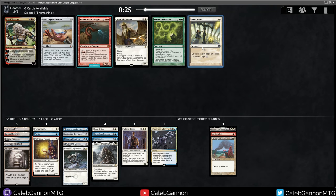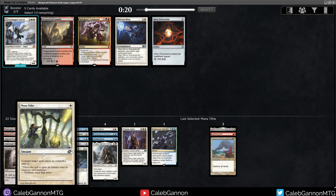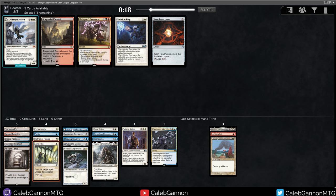Mana Tithe. It hurts because of Jace Beleren on the same pack, but Mana Tithe is just so good. People think I'm memeing when I talk about it, but I legitimately think Mana Tithe is probably better than Counterspell - it's just easier to cast. You can counter something on turn two, which is really important for setting your opponent back. Having Mana Tithe up turn one is so insane.